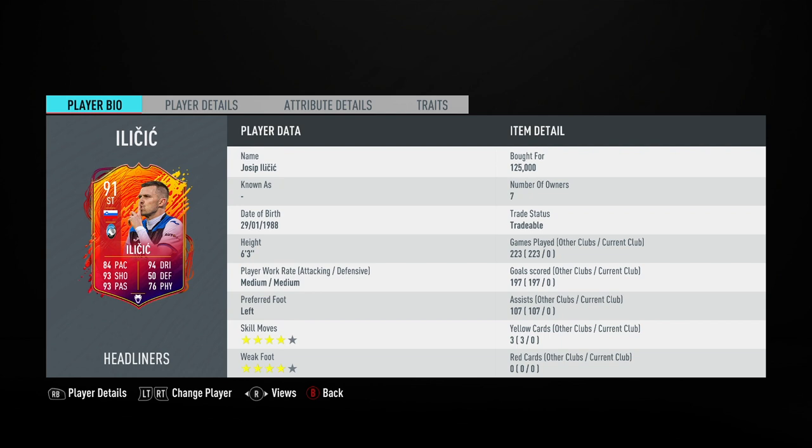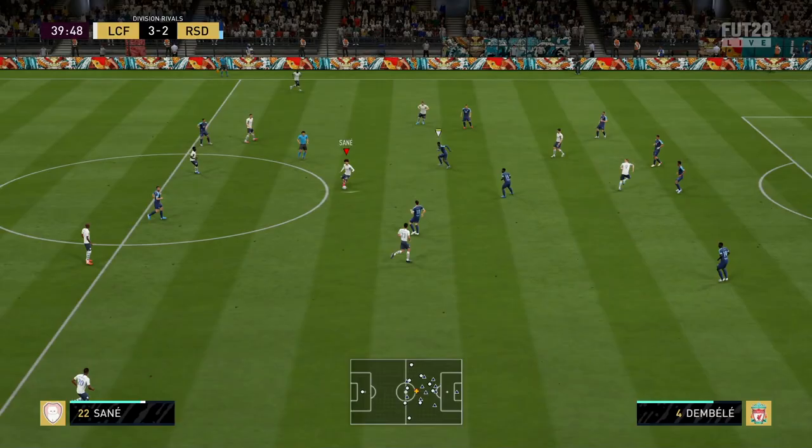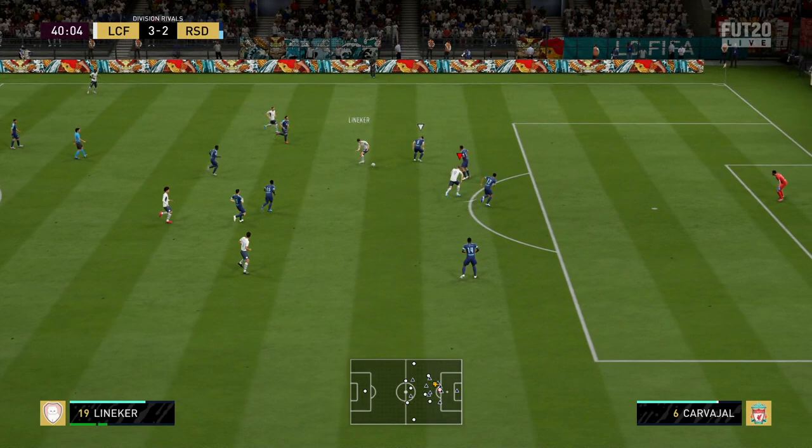He's 6 foot 3 with medium attack and medium defensive work rates. His left foot has 4-star skill moves and 4-star weak foot. Looking at his in-game stats, he's got 86 acceleration, 91 attack positioning, 89 finishing, 97 shot power, 98 long shots, 96 vision, 90 crossing, 94 free kick accuracy, 95 short passing, 94 curve, 98 ball control and dribbling, and 89 composure. On his traits page, he has the finesse shot trait and flare trait.